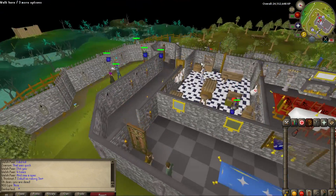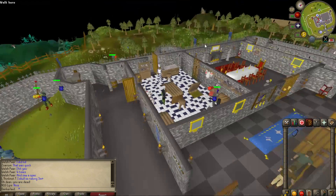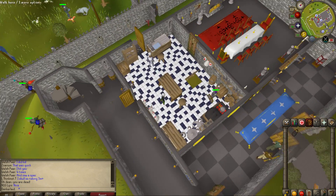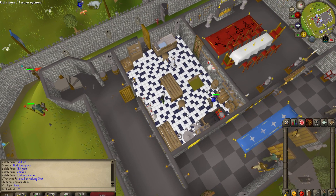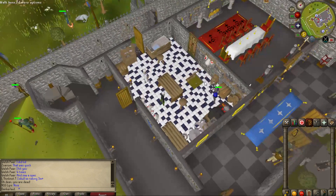But look at Lumbridge, guys. Look at this — you can just see so far. I don't know why some assets are bugging out. But awesome, guys — check it out for yourself if you do have OSBuddy Pro. I just want to let you guys know it's out. Look how cool this looks. It's just nice.